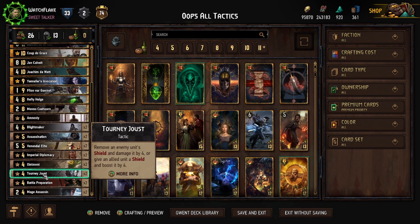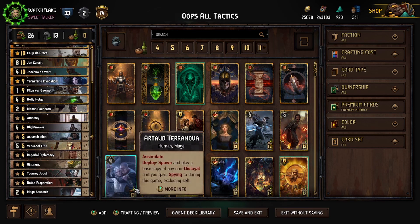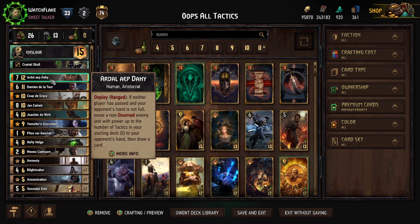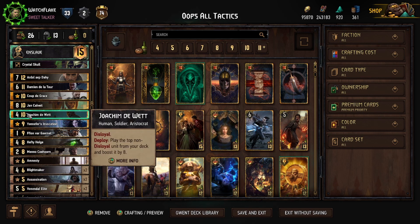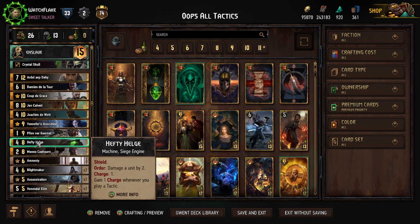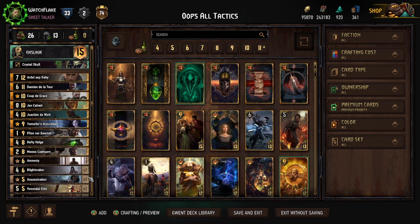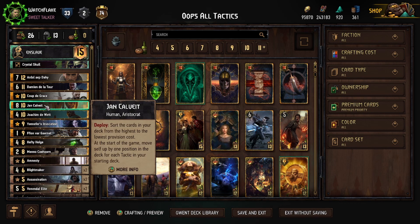Tourney Joust — not bad, useful filler. Battle Prep — filler. Ointment — filler. Imperial Diplomacy — filler. Really the only stuff you're looking for is things like Venenodal Elite. When it gets down to it in round two, your draws are going to be Ardal, Damien, and Coup — or if you've already mulliganed into the big boys, you're getting Joaquin, Invocation, or Defender. Your Joaquin will always pull a Blight Maker, and that is a massive play.